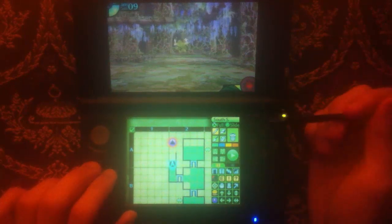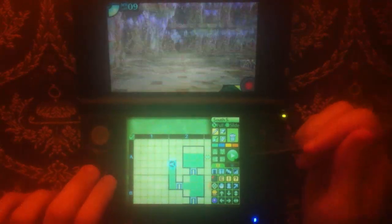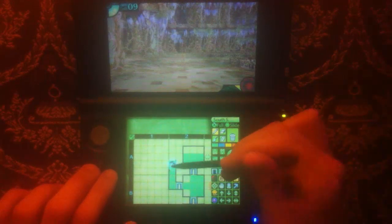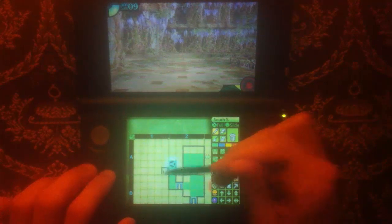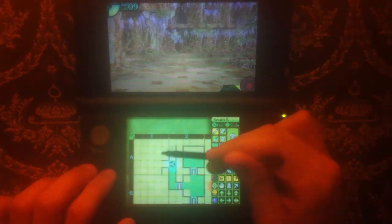You can also use your FOE radar to keep track of where these guys are. You can tell if one's directly in front of you or behind you based on the meter on your top screen — just keep an eye on it. These guys move in a fairly simple pattern, though.